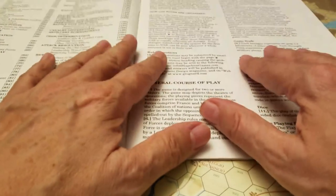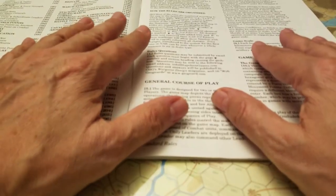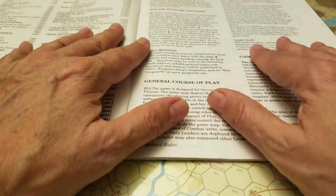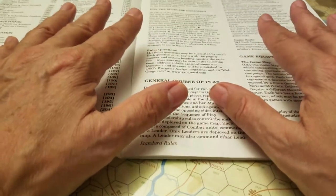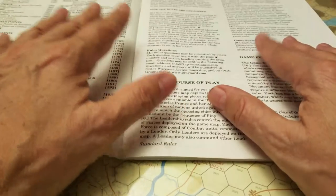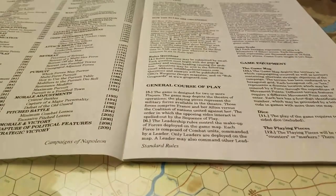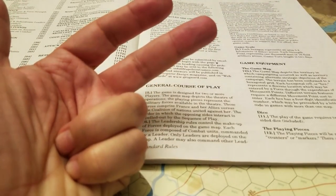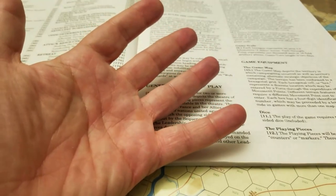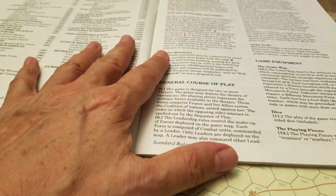It's in the same scale and vein as Habit of Victory, and we could probably translate or use much of those rules here, but to do this justice and given that there are no updates online saying it's okay, we're going to use these rules. The good news is that like most Kevin Zucker games, he takes the same basic system for the core things that matter: command, movement, combat, morale, and supply - the five tenets of Napoleonic combat - tweaking them based on scale.